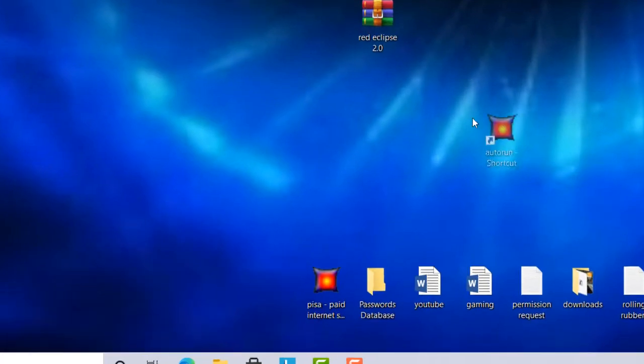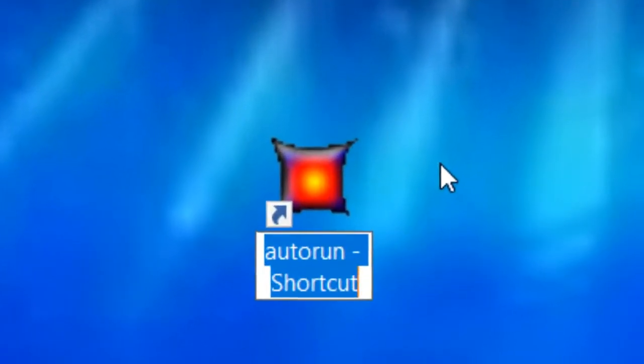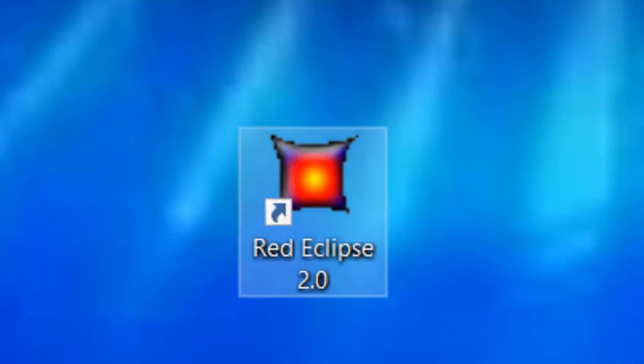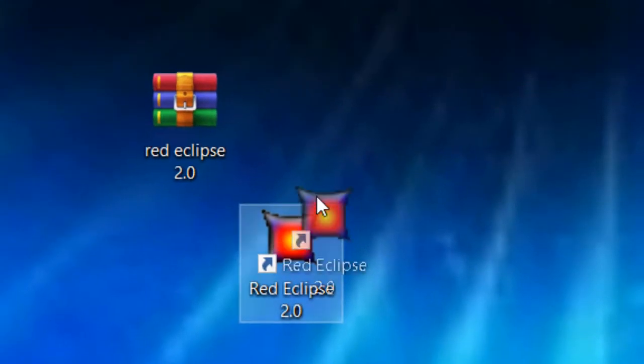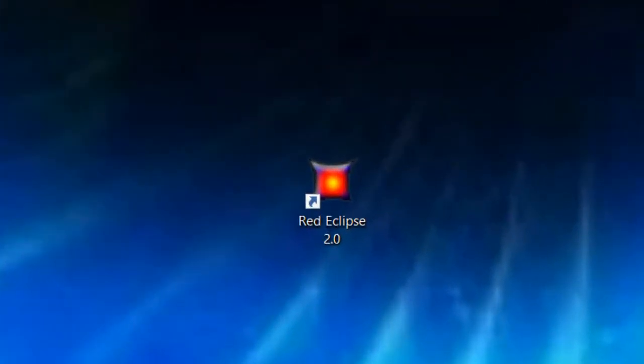Close that down. I'm going to rename this autorun shortcut to Red Eclipse 2.0. And that's the game ready to run. Once you've got that shortcut copied to your desktop, you can run the application like any other freeware game available from PortableFreewareGames.com.